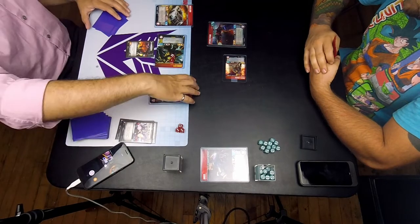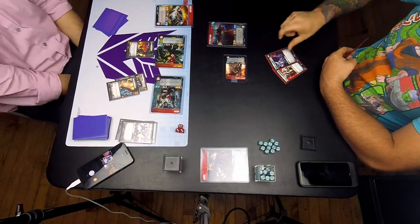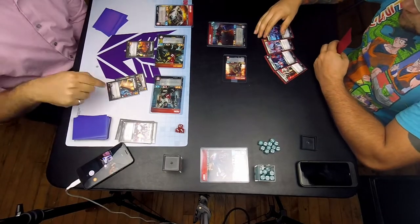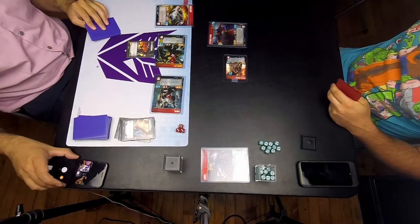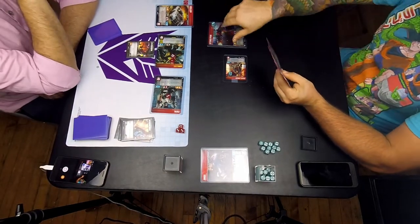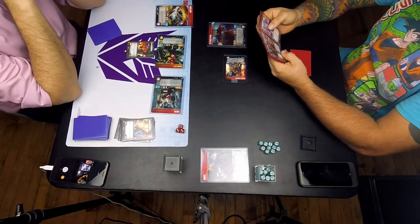So then I put One Shall Stand and One Shall Fall on Optimus and Prowl, and that's maybe another mistake on my part — it's just getting Prowl very killable. Should have put it on Bumblebee. This was some serious misplays on my part, which is par for the course as I'm learning Cars. Cars is a decently skill-intensive deck that I'm trying to get better at.